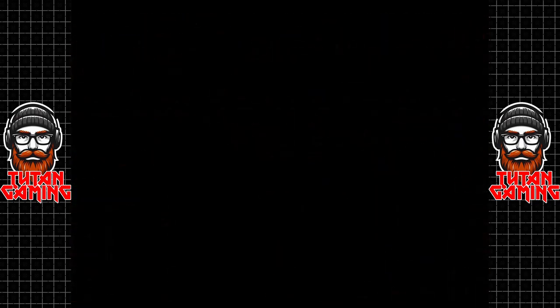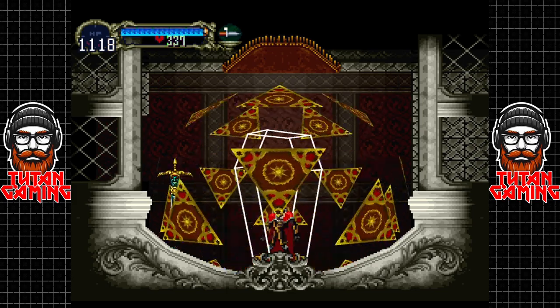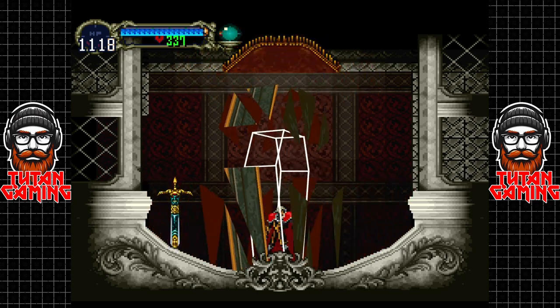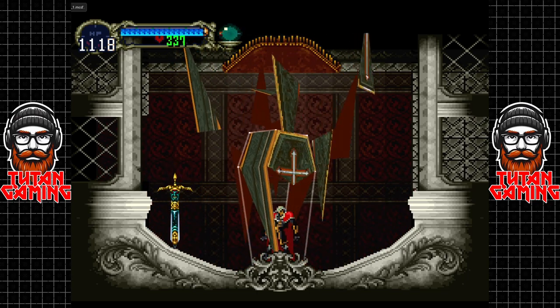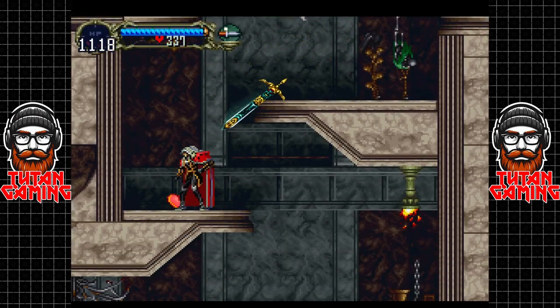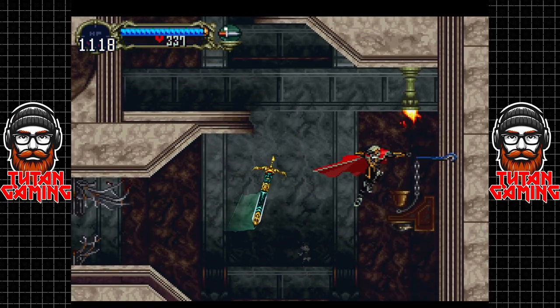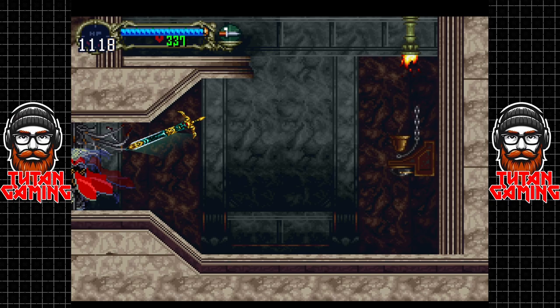If we come over here we get a save room — excellent, just what the doctor ordered. If vampires needed doctors anyway — I'm sure they do, probably not. Maybe they have special vampire doctors.